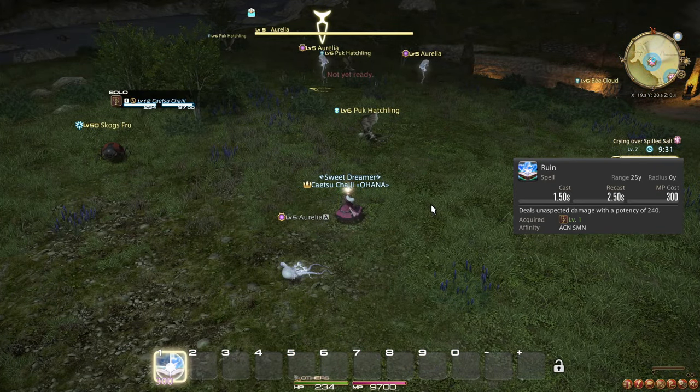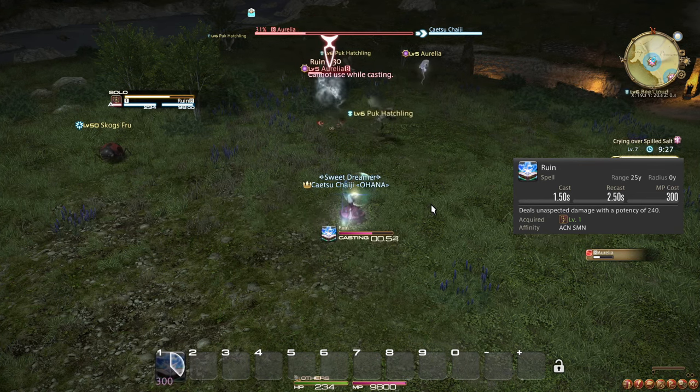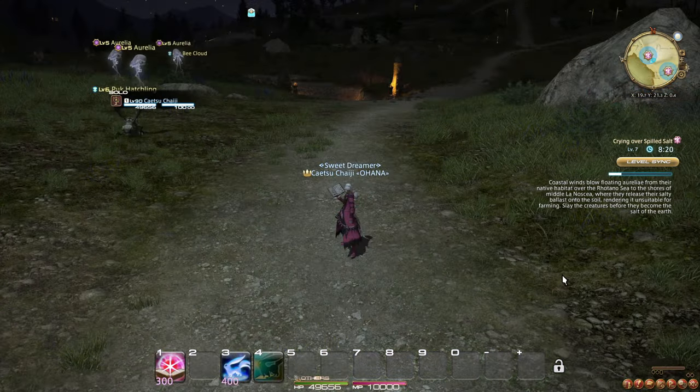Ruin is your starting spell and it functions as your filler spell that you use when there is nothing else more important to cast. Its cast time enables you to fit one ability after every cast without delaying your spell casts.